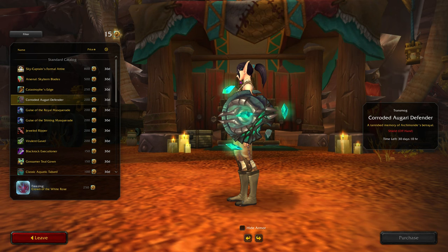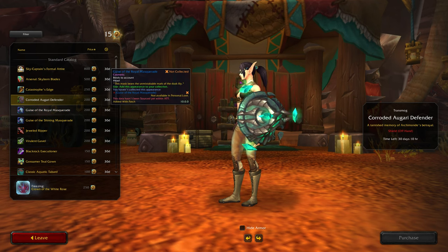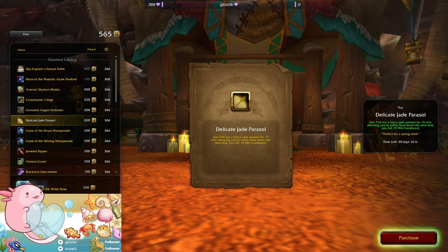Then we have the Corroded or Gari Defender sword. And the Delicate Jade Parasol - it's a toy: pull out a fancy jade parasol for 15 minutes, allowing you to safely float down the next time you fall. That's not something I necessarily need, but it is a toy, so I think I will buy that for now.